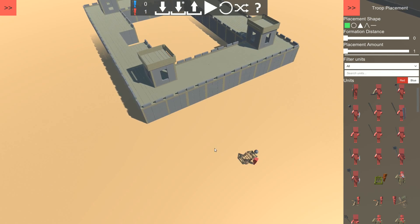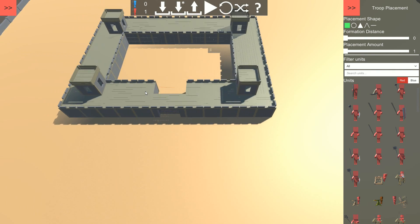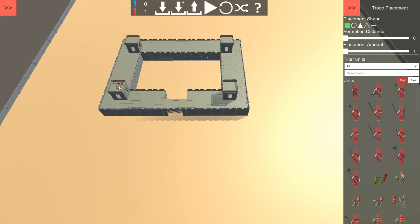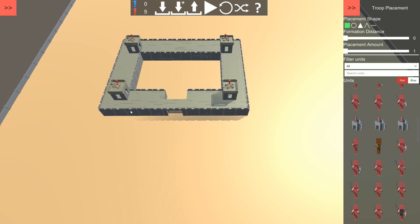Actually guys, I'm going to use a flame ballista — I cannot place it. So only the catapult can be placed on the towers. Okay, the attack will come from three directions, so I will put the catapult like this.